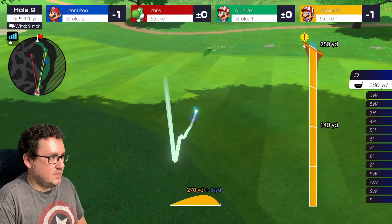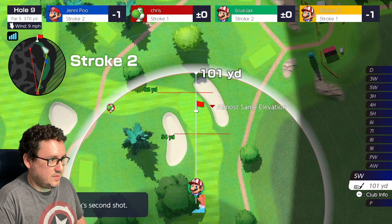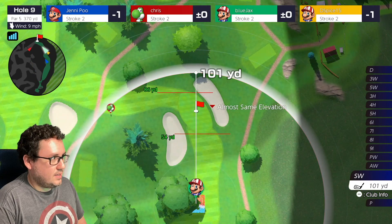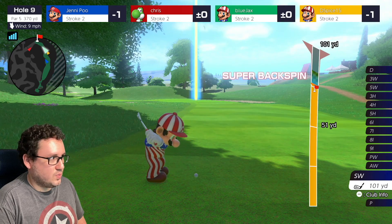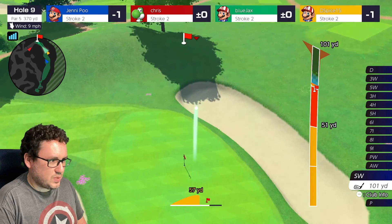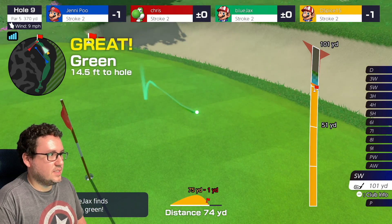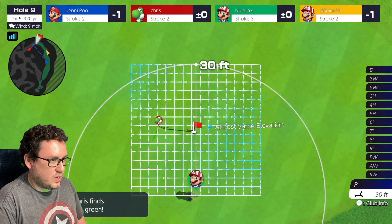We actually end up in a good spot — still in the fairway, 55 yards to go, which is not bad. The wind's kind of coming against us, so we'll aim a little bit over because the wind's gonna push it back. Flip it to the right, bring it back — perfect! We're close with a little bit of movement.